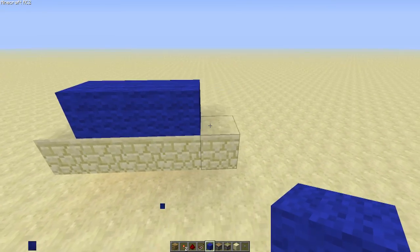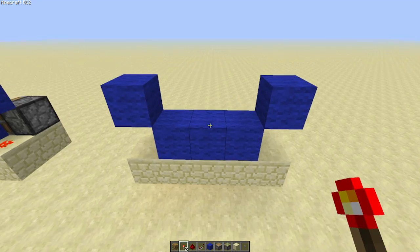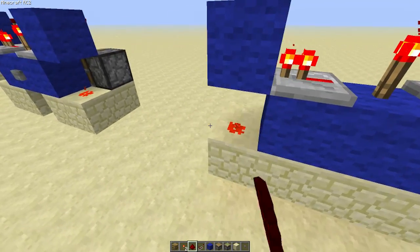You're going to start with three blocks like that, and then two blocks on the diagonal. Torch in the middle, repeater there, repeater there, and then dust in the corners.